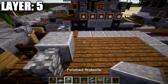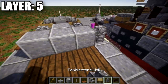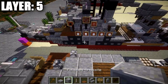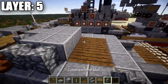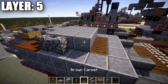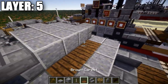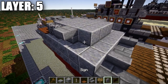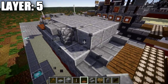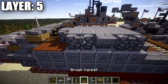Place a row of three polished andesite across with cobblestone walls on both sides, then another row of three polished andesite with cobblestone walls, then another row of three with stone brick upside-down stairs to both sides. Do two more rows of three polished andesite with cobblestone walls on both sides, wrapping it all up toward the back — so you get something that looks like this from the sides.